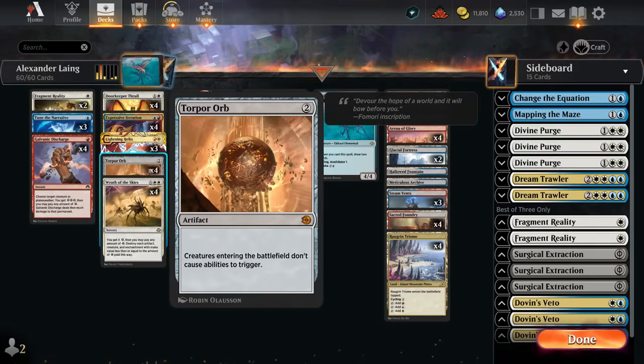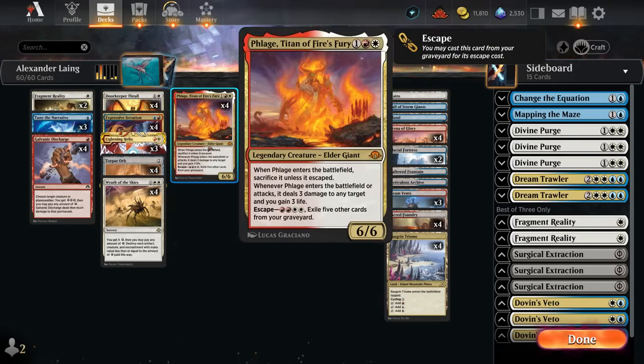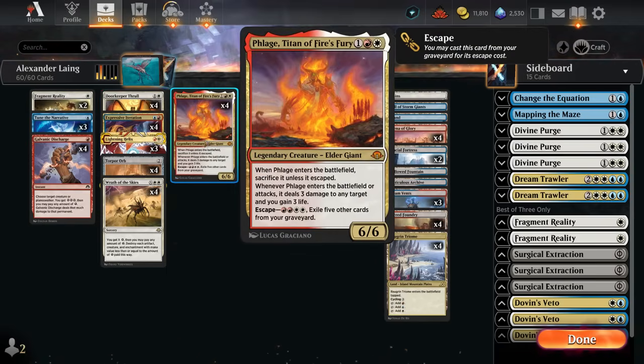Torpor Orb is great in this meta as it can shut down the various energy decks which rely on a lot of enter-the-battlefield abilities. Doorkeeper Thrall has a very similar effect stapled onto a 1/2 creature with flash, so you can play it in the opponent's end step. We want to combine it with cards like Phlage, Titan of Fire's Fury, which now doesn't need to be sacrificed when we play it.